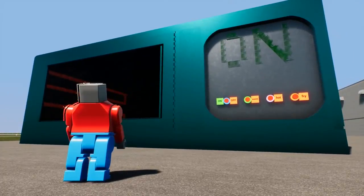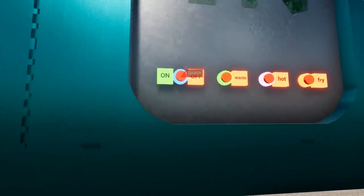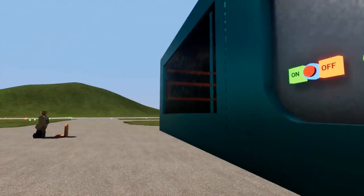So this is obviously the microwave — this is by Neo2906. You guys know what's going to happen here. It's a microwave, nothing bad is going to happen. Let's see, we've got an on/off switch here, a warm, hot, and a fry mode. I didn't know microwaves had fry modes on them. All right, let's go ahead and jump in.